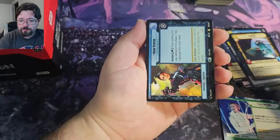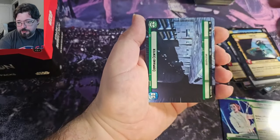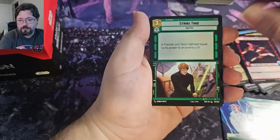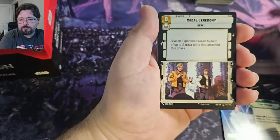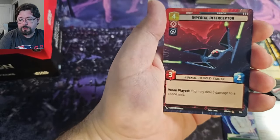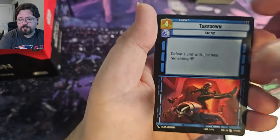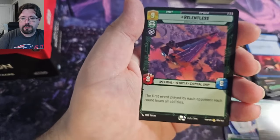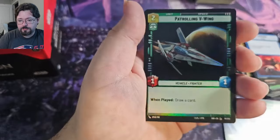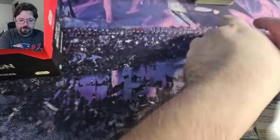Last pack. We got Iden Versio, Hyperspace Command Center. Imperial Interceptor. And we got the Relentless — that comes in the starter deck, but still an awesome card. And Patrolling V-Wing Common Foil. Well, thank you for watching the video. If you made it this far, please subscribe and have a fantastic day.